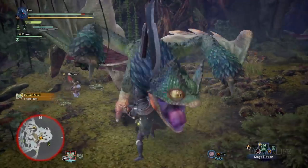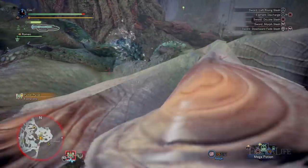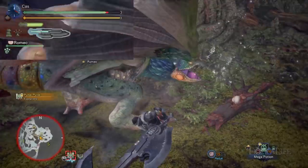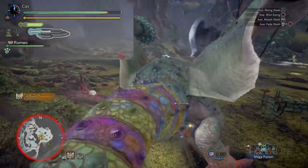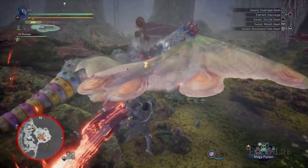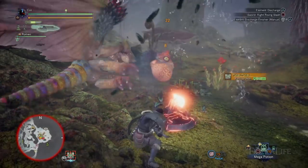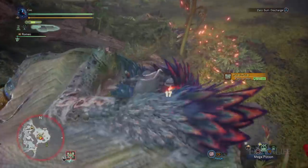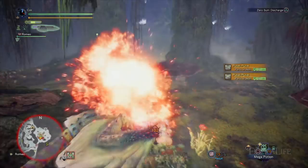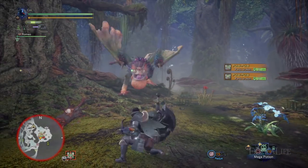Causing repeated damage with your sword can put you into an amped state where you deal additional damage. You can track this by looking at the switch gauge on the top left-hand side of the screen — when the outside of it is glowing different colors, you are in this state. While in an amped state, pressing circle and triangle together will perform a zero sum discharge, which stabs the monster with the sword and climbs onto it to unleash the phial's explosion like a normal elemental discharge, but with an even more impressive animation and more damage.